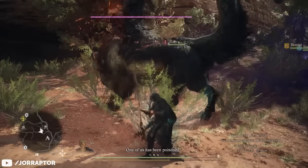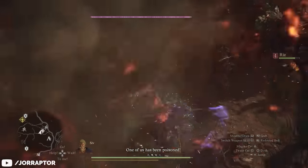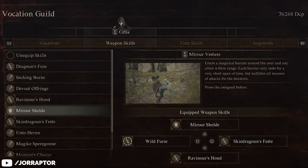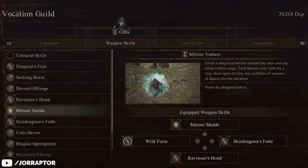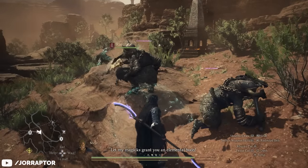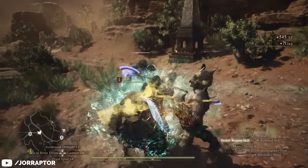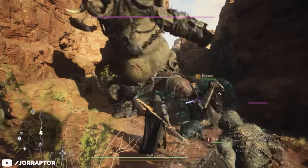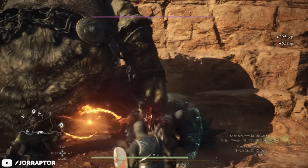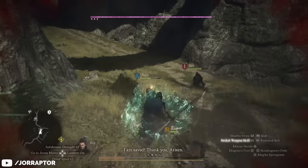The real star of the show is the Mystic Spearhand's weapon abilities, and the ability everyone should have in their build is the defensive Mirror Vesture. This unlocks at vocation level 3 and summons a magical shield around you and nearby allies. While it only lasts a short while, it practically makes you invulnerable — most attacks don't even stagger you. You can upgrade it to Mirror Shield to increase the duration and casting range so you can reach more allies.